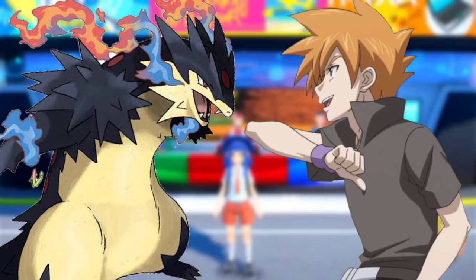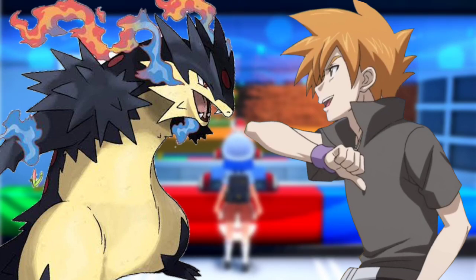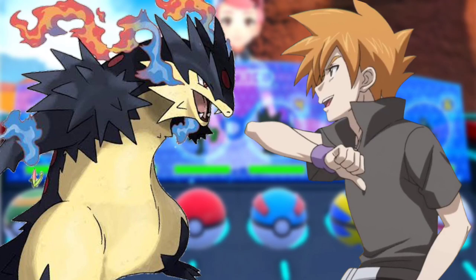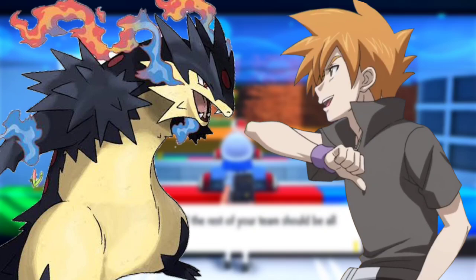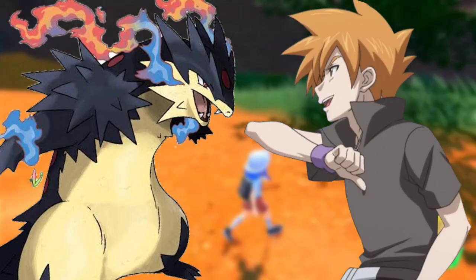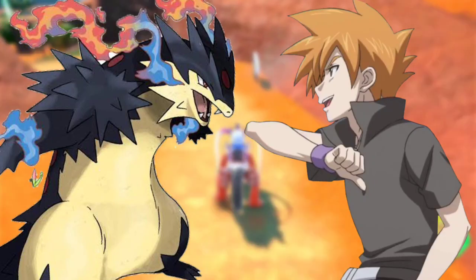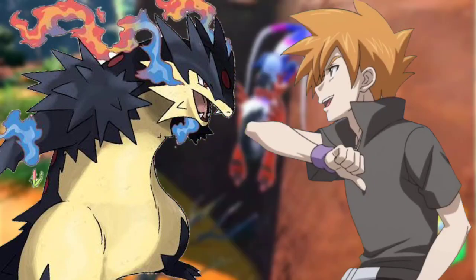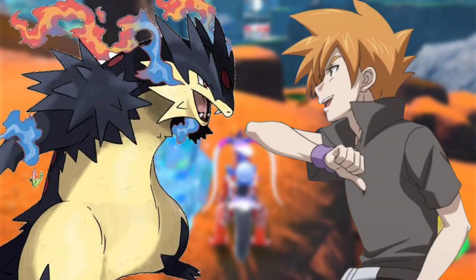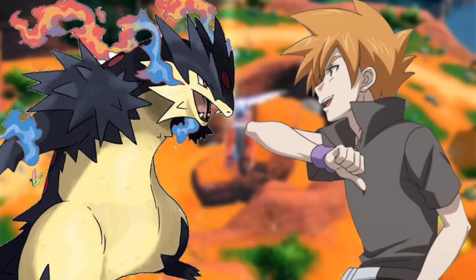Charizard used Dragon Claw; Blaziken used Thunder Punch. Charizard flew high and covered in draconic energy and flame, charging at Blaziken with glowing claws. Blaziken charged with Brave Bird — they passed each other, flew high, then clashed. The collision of Dragon Rush and Brave Bird led to an explosion. Landing back, Blaziken used Aura Sphere and Charizard used Dragon Pulse, destroying it and striking Blaziken. Charizard grabbed Blaziken and used Seismic Toss; they both used Giga Impact, leading to another dual knockout.